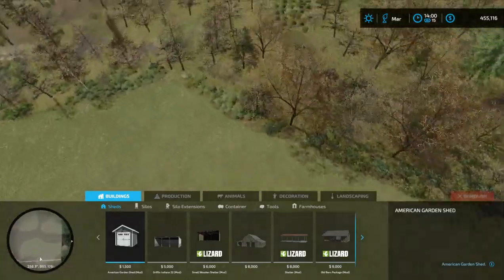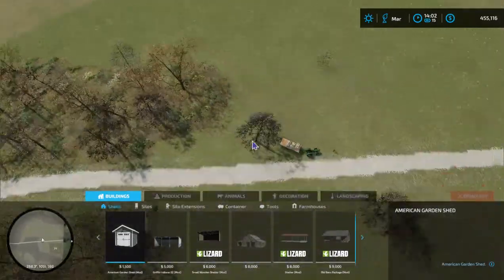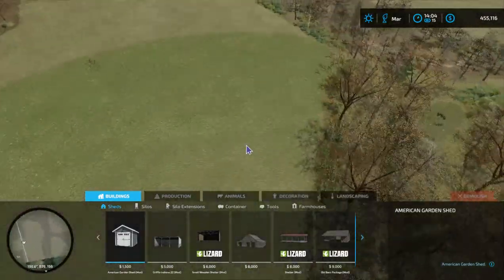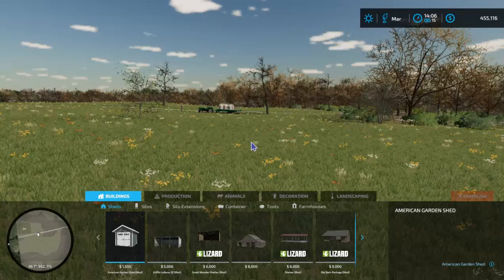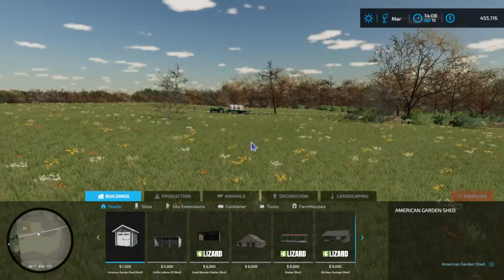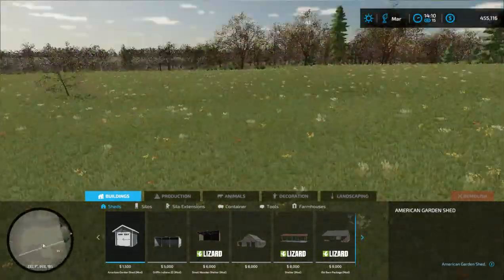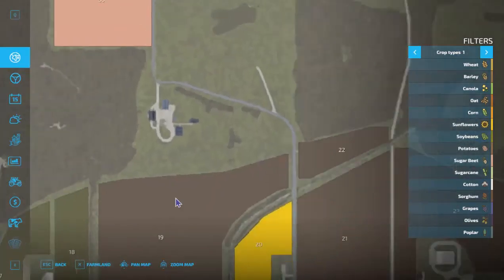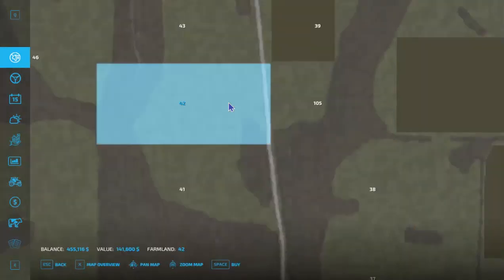Let me zoom out and show you what the actual plot is. It goes all the way into these woods a bit, out to the road — this is like the southern edge — and up here somewhere is the northern edge. One of the earliest things we could do is mow this grass, make hay or silage, and make some money. I'll probably start with sheep — horses are kind of pricey. Looking at the map, I'm thinking of buying farmland 42.